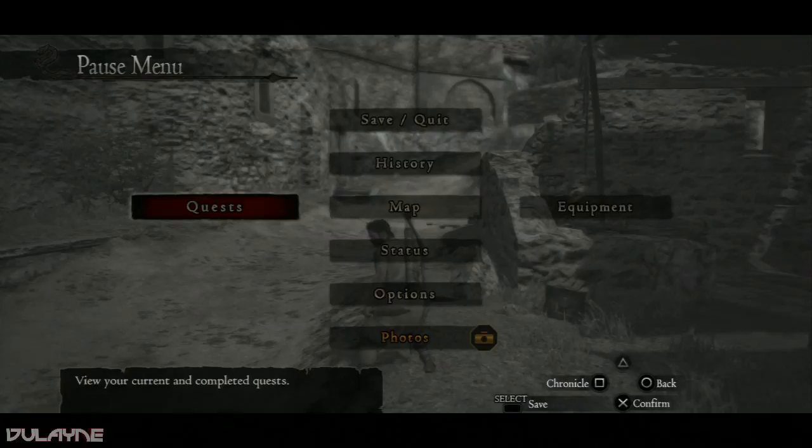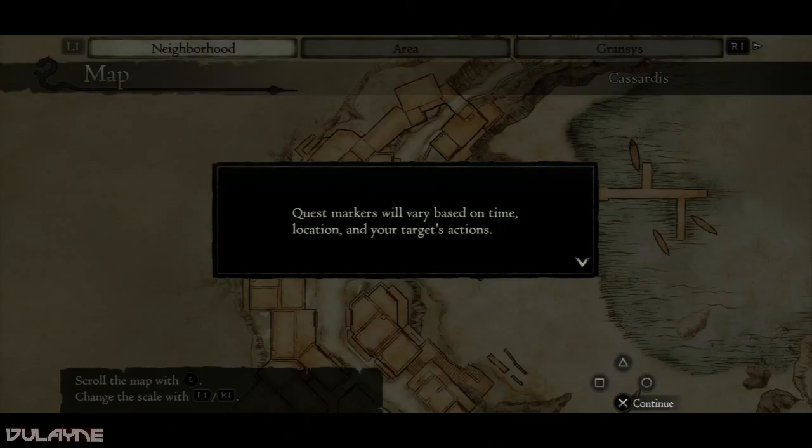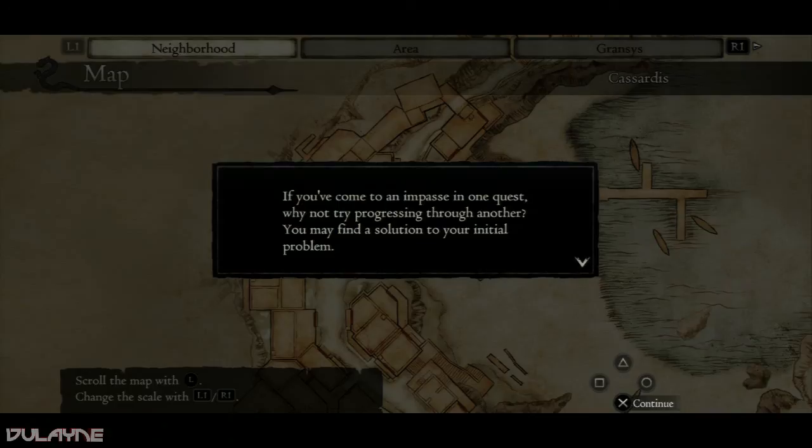After accepting the quest, note the quest marker on your map, then continue by searching for required items. Quest markers will vary based on time, location and your target's actions. If you've come to an impasse on one quest, try progressing through another — you may find a solution to your initial problem. That's the best way to do it — do one, do another, you might find it.